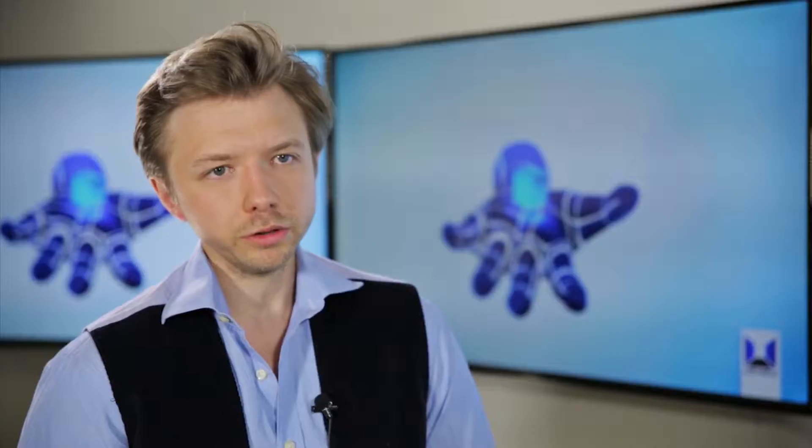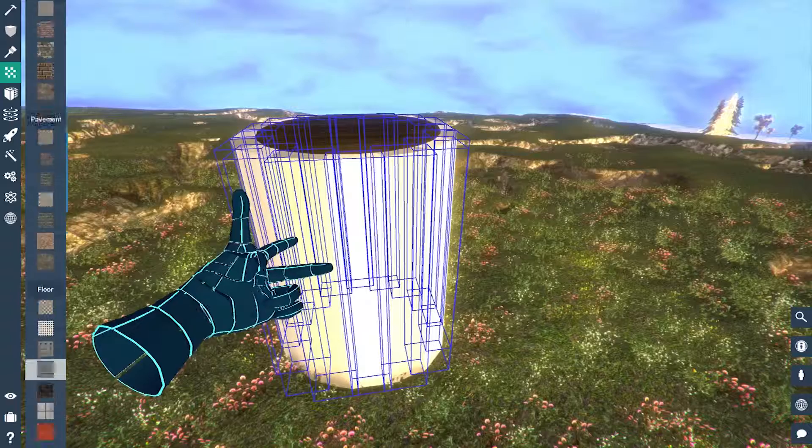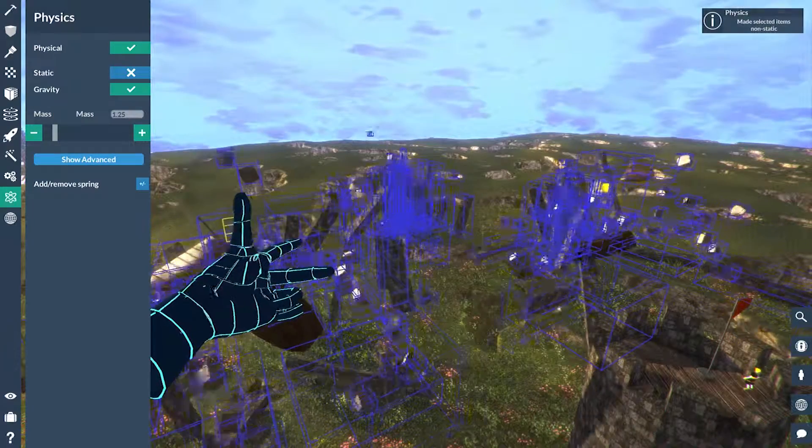In build mode the idea is that you're able to build anything you want. When building you place basic shapes into the world which you can then manipulate however you like. Then you can take those objects, add materials, physical properties, and deep functionality.